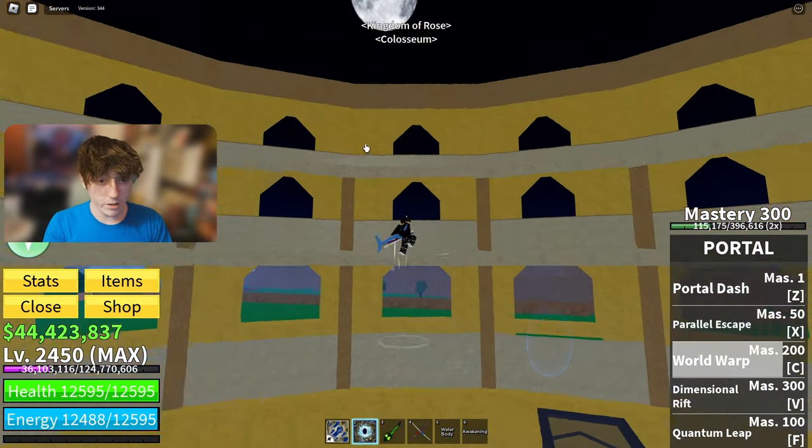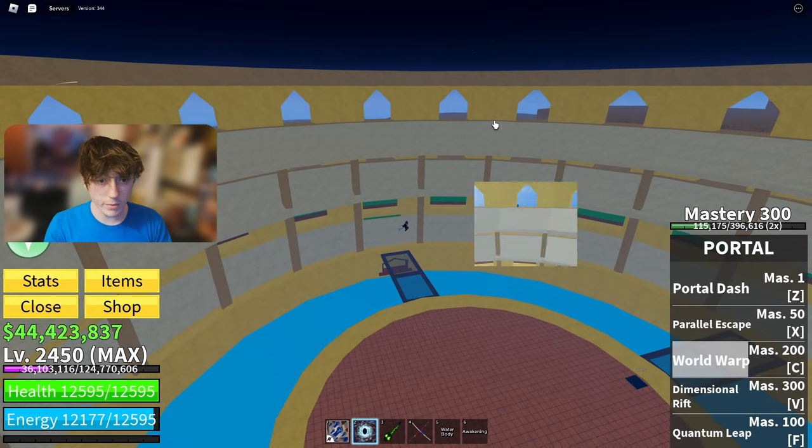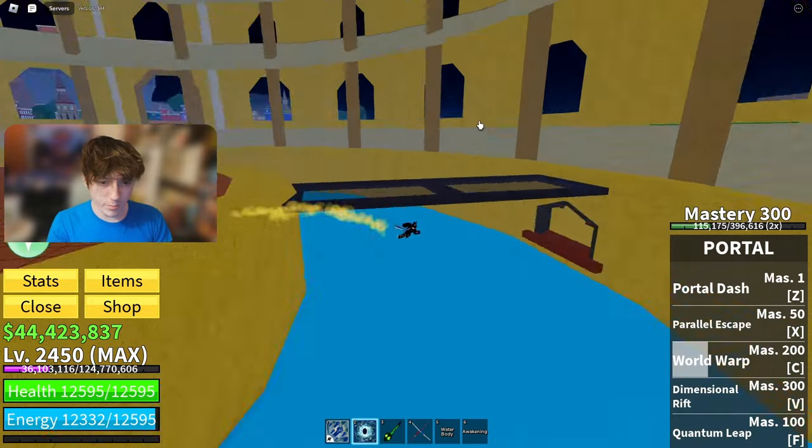Colosseum — there's not much here. You can go here if you want; there's normally like a blue chest sitting up in one of these columns. I think I already got it earlier so it's not going to be there.